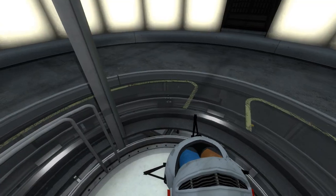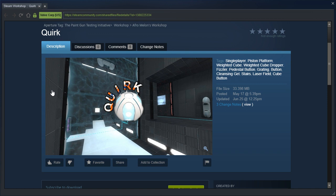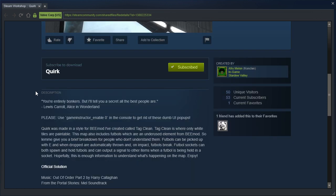Hey guys, I'm LB, and it's been quite a while since we've had an Aperture Tag request. This is Quark, by Aphromelon, aka Conclan. "You're entirely bonkers, but I'll tell you a secret — all the best people are." Lewis Carroll, Alice in Wonderland.